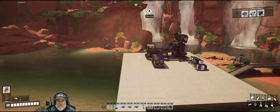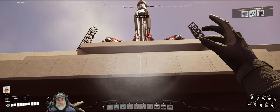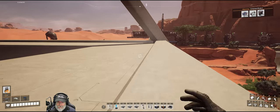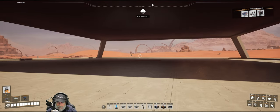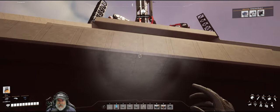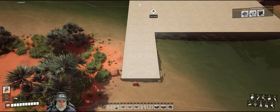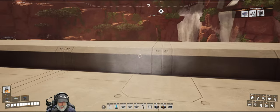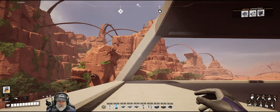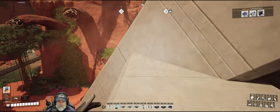Welcome back everybody to Satisfactory - I'm the Bearded OG. In this episode we are going to start putting together our starter factory. If you didn't catch the last episode, we spent that episode building this awesome pyramid, and now we're going to start putting stuff inside of it. Before we get started though, we need a better way to get up here, because in the last episode I was able to walk up these ramps but now it doesn't seem to let me, so the game's just acting kind of weird.